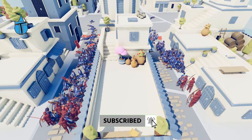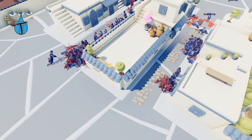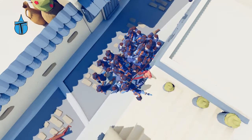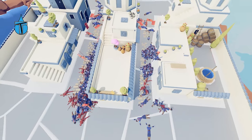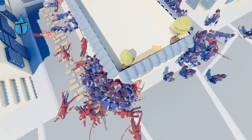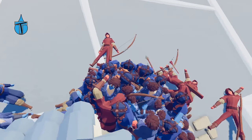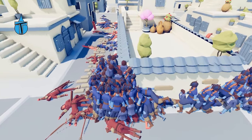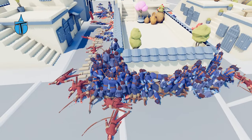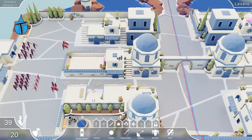The zombies are going to win — we've definitely lost. Look at all of them still coming — it's just a ball of zombies. They've bundled up around the last person. It actually looks a bit like World War Z where they climb on top of each other to get over the wall. And we lost — okay, that plan didn't work.